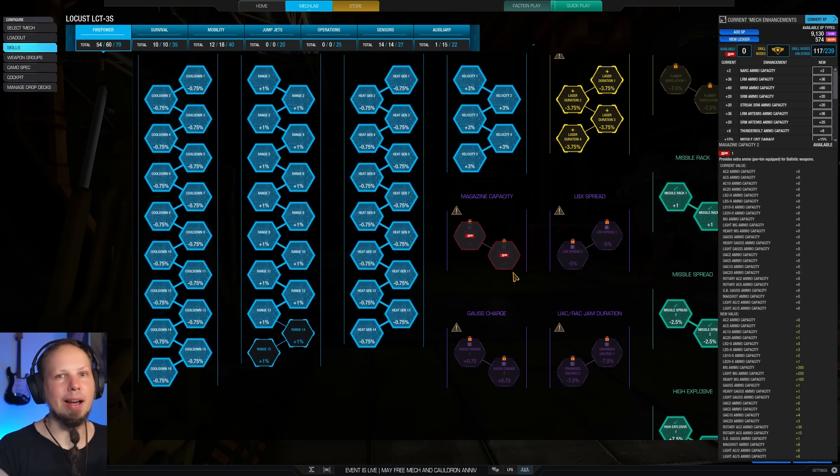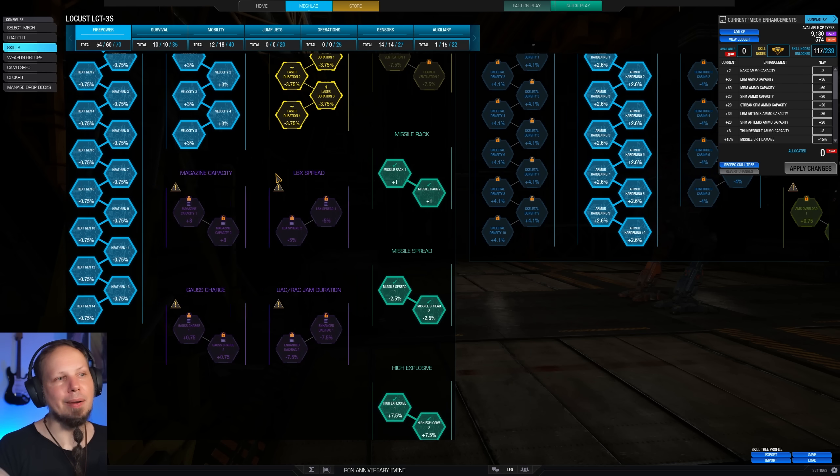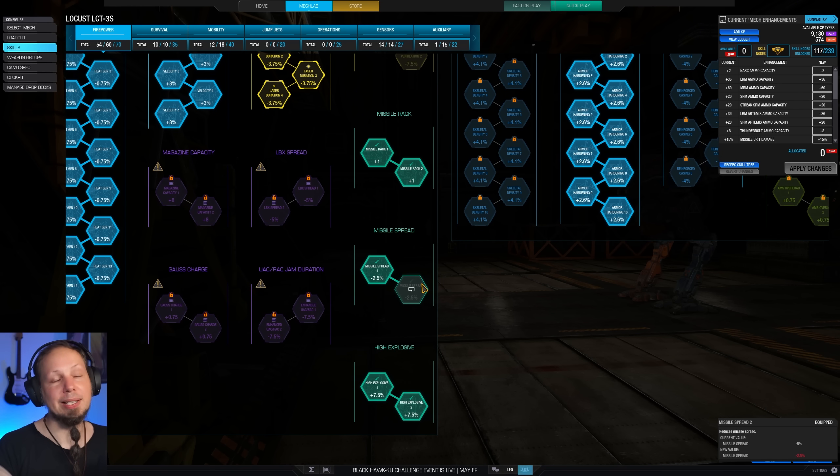This is just a great combination if you are a lover of DPS. We also got some velocity so our missiles travel a bit faster, and then all of these beautiful green missile nodes. So we have even more missiles with missile rack, we have tight missile spread. We are only running SRM2s but still this is kind of an auto-include for me — I just take them whenever I'm running missiles.